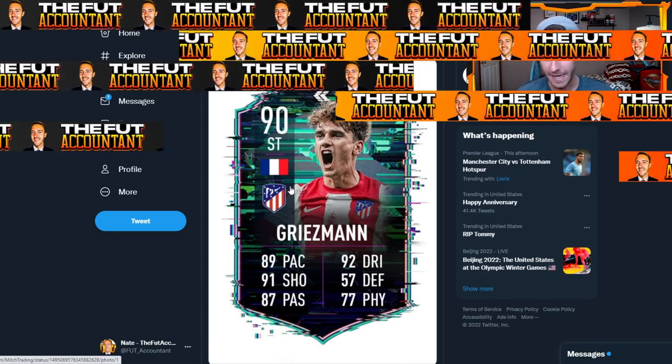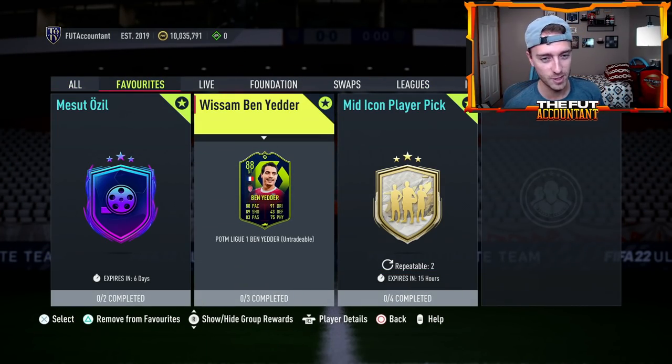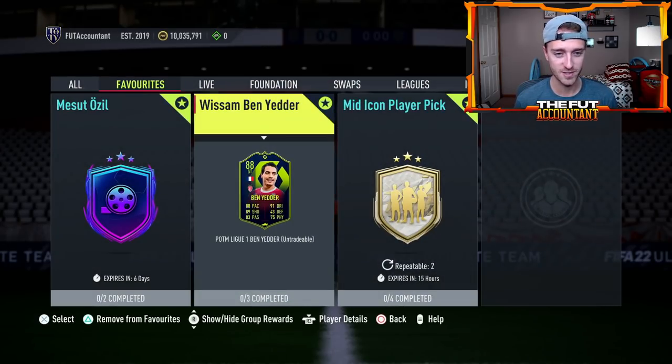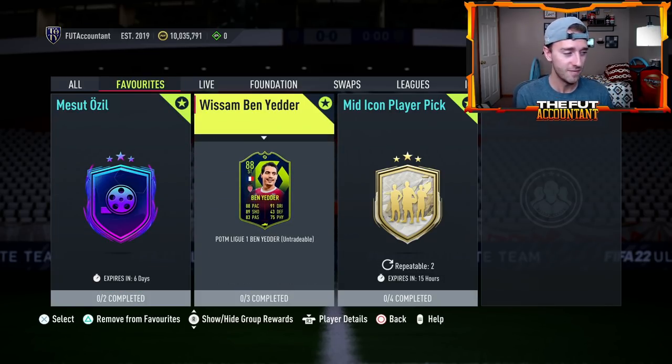I know some of you are looking at this thinking you were just planning to work on Player of the Month Ben Yedder — who do I go for? That's a tough situation because both cards look really good. Ben Yedder has that five-star weak foot, the high-low work rates, the League 1 links. I think he has more traits than Griezmann, although Griezmann does have finesse shot traits. I'm a big Griezmann fan IRL, so I'd be very tempted to do that Griezmann SBC. But honestly, I'd imagine Ben Yedder is more OP in FIFA. Also, Griezmann would be the third French striker in the past two weeks — we had Amine Gouri, Ben Yedder, and now Griezmann.